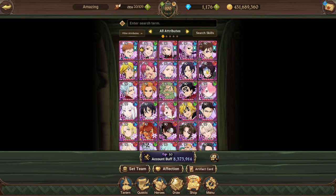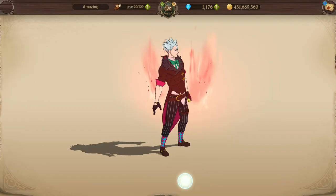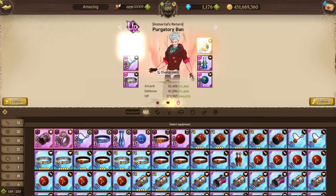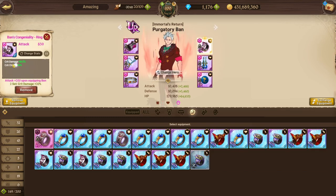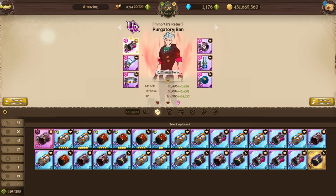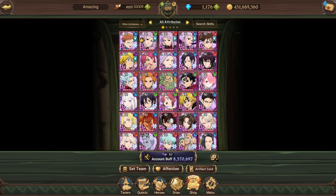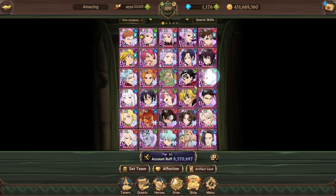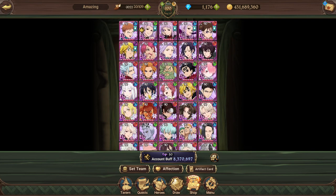Sigurd: HP Defense, though you can run Attack if you really want a DPS build. Bond: HP Crit Damage for a DPS build — his damage scales off his HP, so he can deal a lot of damage that way. Top pieces are interchangeable between Crit Chance for damage or HP Defense if you want him to tank. Red Arthur: HP Defense. Chandler: HP Defense. Zeldra: HP Defense. Ram: HP Defense. Amelia: HP Defense.